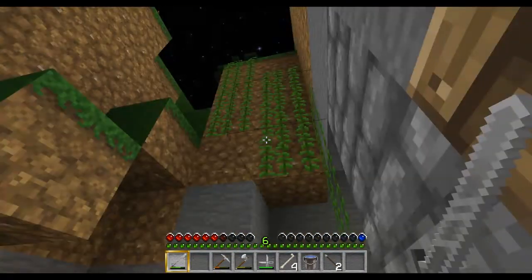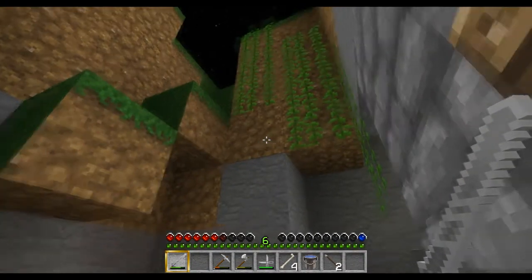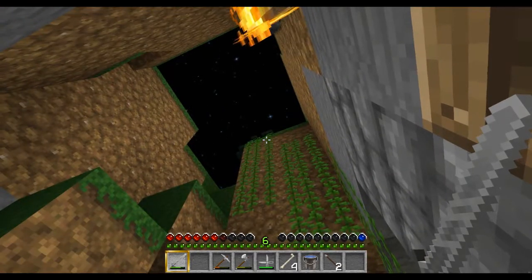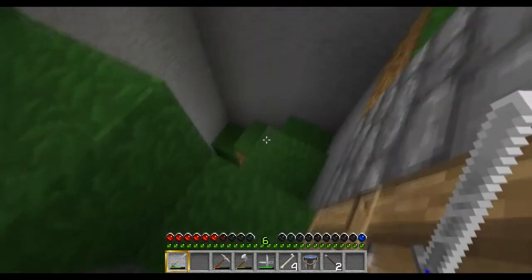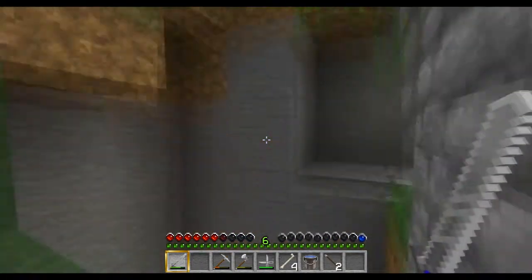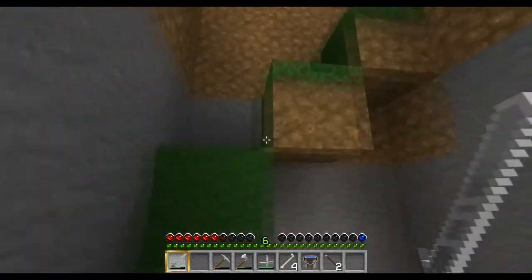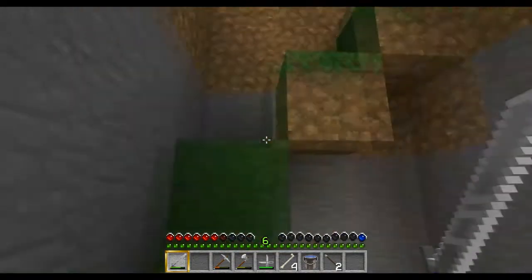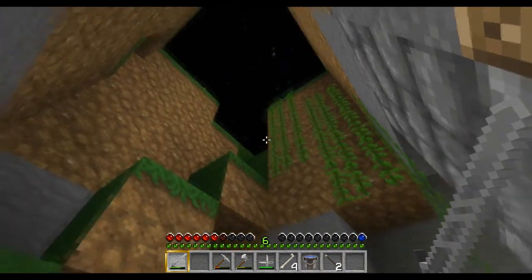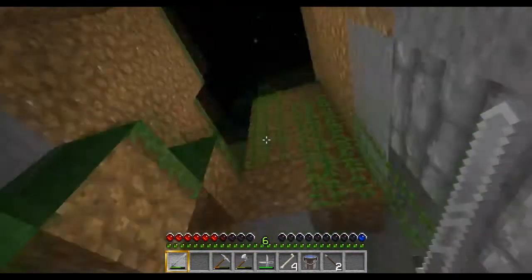I talked about vines earlier and what I thought of them. As you can see, I've planted some vines on this side of the wall, and these will slowly fill up this whole wall and move down, and then that will become our quick ladder back up. Then I can remove these soil blocks and start traveling up and down via the vines, which will be quite a bit faster, and we'll be able to easily build a quick drop.